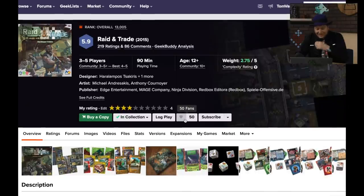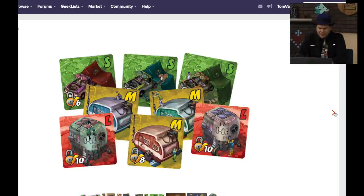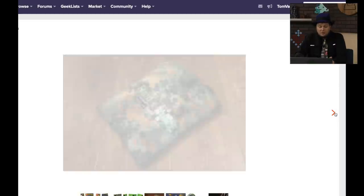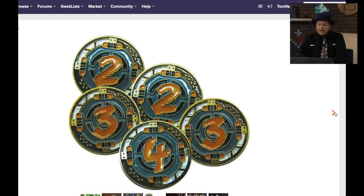Raid and Trade — I wanted to like this game. This is from Mage Company, and then I guess Ninja Division picked it up. This is a game set in the future where you're moving around in a post-apocalyptic setting. You're going around, you have these different missions to accomplish, you need to get different stuff. Luck, luck, luckity luck. Unfortunately, I just can't really recommend it.